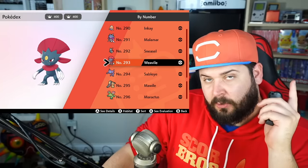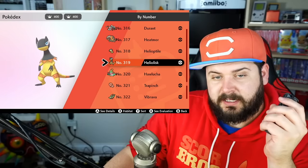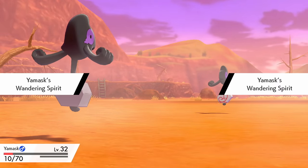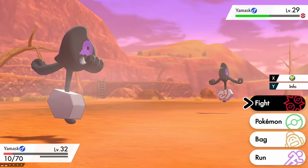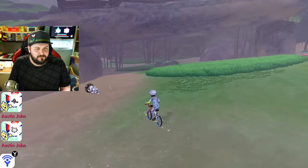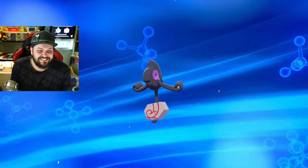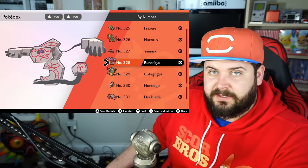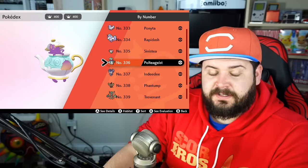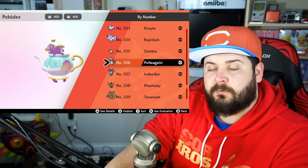Sneasel evolves into Weavile at nighttime while holding a Razorclaw and leveling up. Riolu evolves into Lucario when it has a Happiness level of 220, but only during the daytime. Doublade evolves into Aegislash using a Dusk Stone. Sinistea evolves into Polteageist using the Cracked Pot if it's the Phony form — which it most likely is — or if you have the rare 1% Antique form, it will use the Chipped Pot.